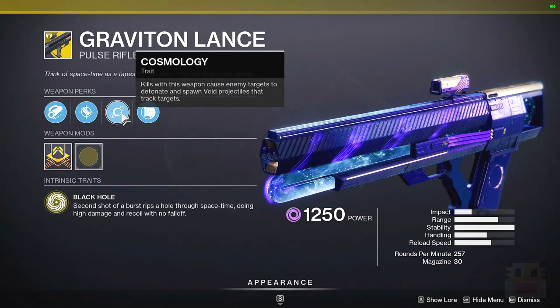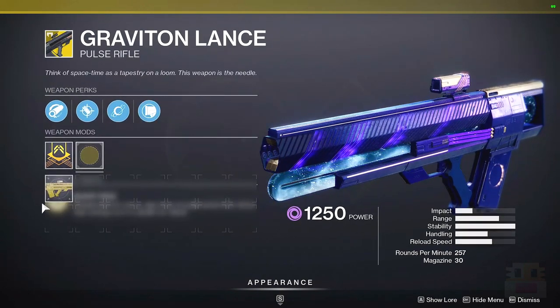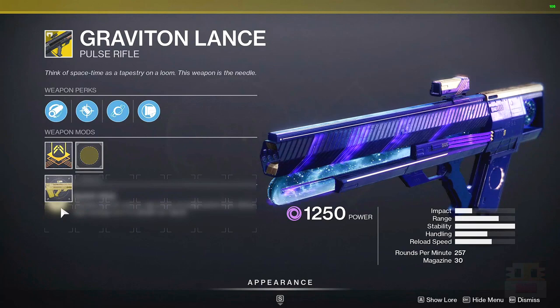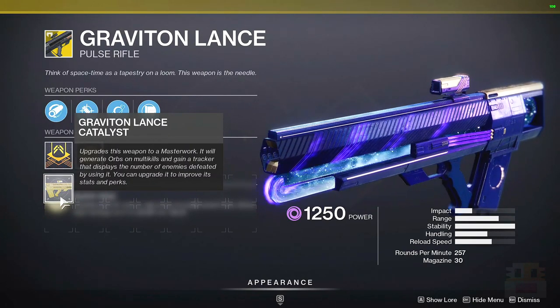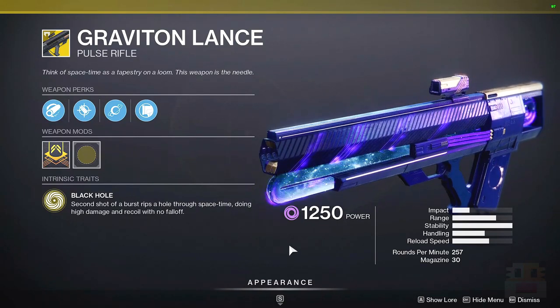If you do end up getting a kill with this weapon, you actually get a dragonfly explosion and then some arc bolts from the target, which are really nice, but not really enough these days for either PvP or PvE. It does have a catalyst, though I forget what exactly it does. In my opinion, it's not really that great of a weapon for either mode, and I personally would not recommend it.